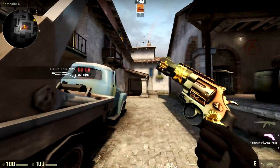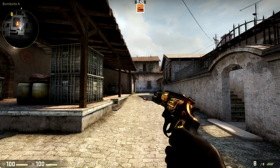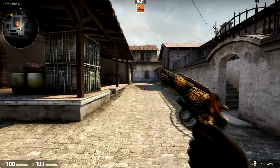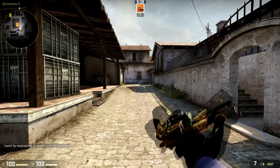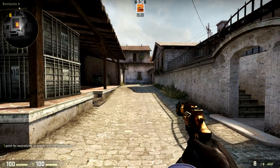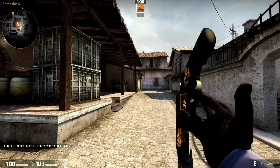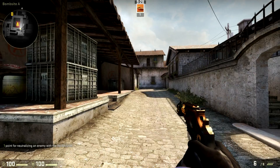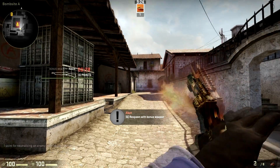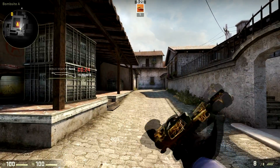This last skin for the video is the Souvenir Amber Fade, or what it might look like — no one really knows because no one's unboxed it yet. I'm starting to think that it doesn't actually exist and I've wasted a bunch of money trying to unbox it. I've heard some rumors that cases are predetermined. I don't know if that's actually true or if there's any evidence, but some people try to argue that cases are predetermined, which may be the case. You might have to wait till the next major to actually be able to unbox the Souvenir Amber Fade Revolver.